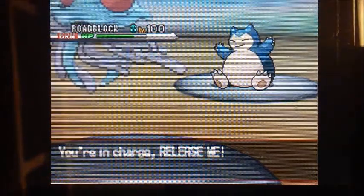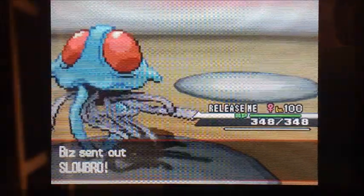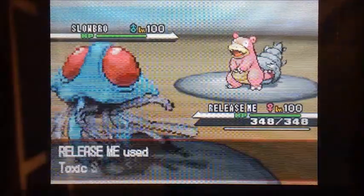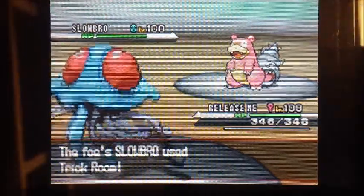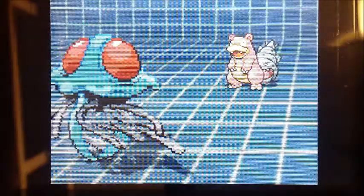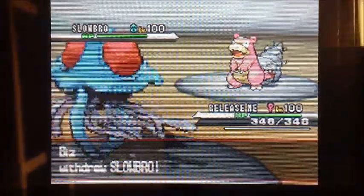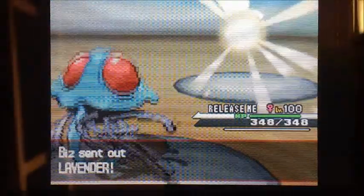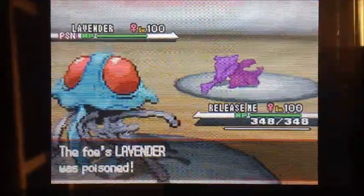He actually switches as well and goes into his Slowbro. I was a little afraid of a Psyshock, but I knew I was faster, so at the very least I'd get one set of Toxic Spikes up, which is really going to help because his team is really bulky. But he goes for Trick Room. So my team is very fast now that the Sun is up — my whole team pretty much gets outsped by his whole team at this point. He actually switches to his Marowak, which is going to get poisoned.